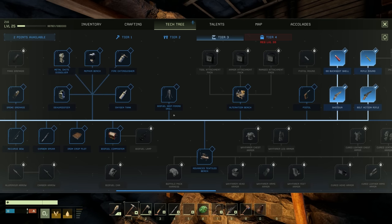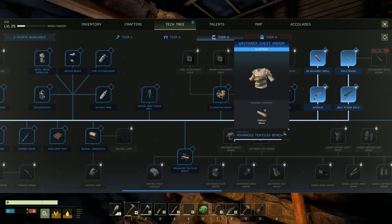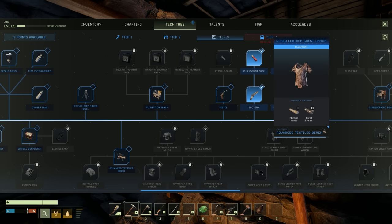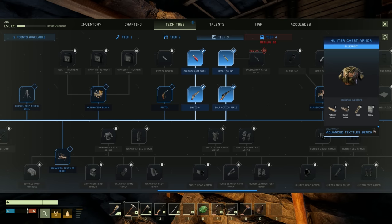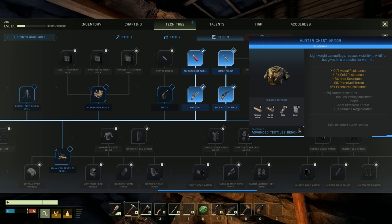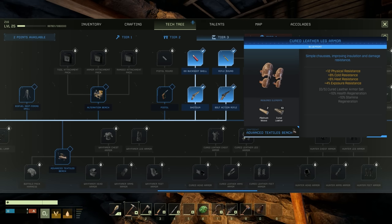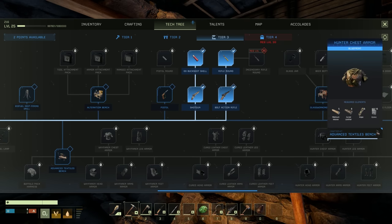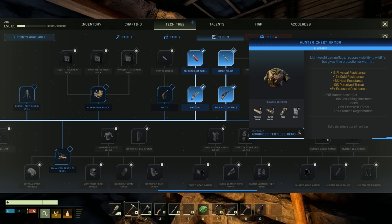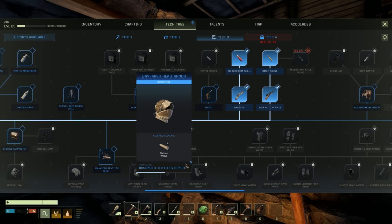We could unlock the advanced textiles bench - we have the things for that. But what does it require? Platinum weave - what in tarnation is platinum weave? I have no idea. And cured leather - that's probably needed from a drying rack. Hunter chest armor sounds exciting: crouching movement speed, minus 25% perceived threat, plus 5 stamina regen, plus 10 health regen!